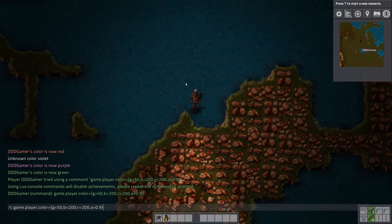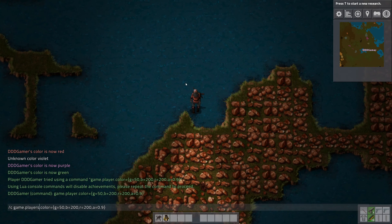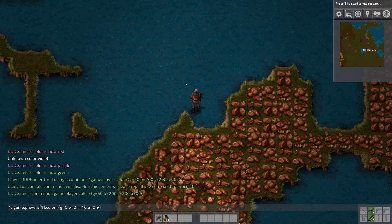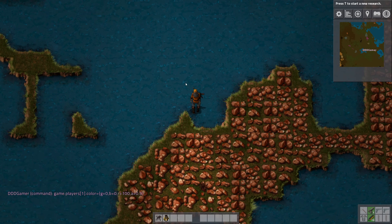One more way if you're playing multiplayer: change 'player' to 'players' and give the player number. You will always be number one, and player number two is whoever joined second, and so on. So let's do like 0, 0, 100 and see what that gives us. Yeah — orange color. There we go, that's orange. So if you have a specific RGB value, you can set that in right there.